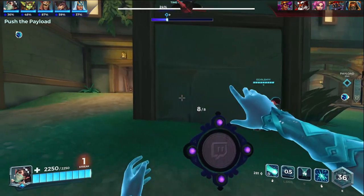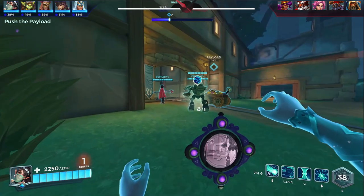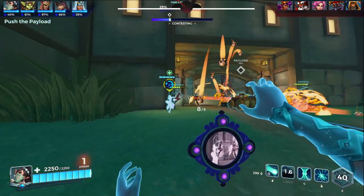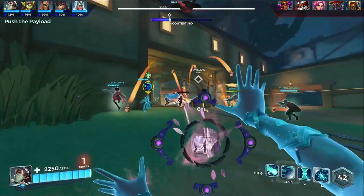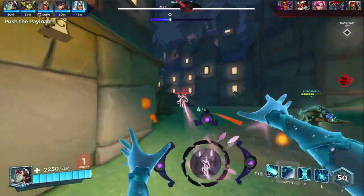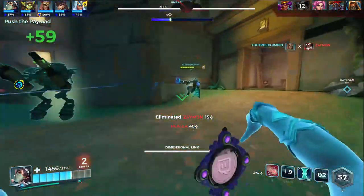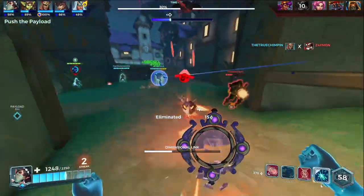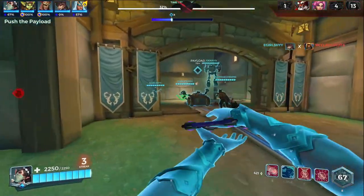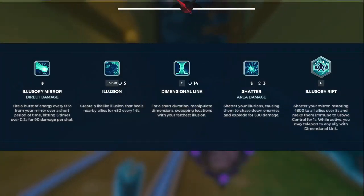Then you have Shatter. Without Life Exchange, it shatters your illusions and they chase down enemies and deal damage after two seconds. But with Life Exchange, it heals for 800 instead, which really turns Ying into a very high healing champion.